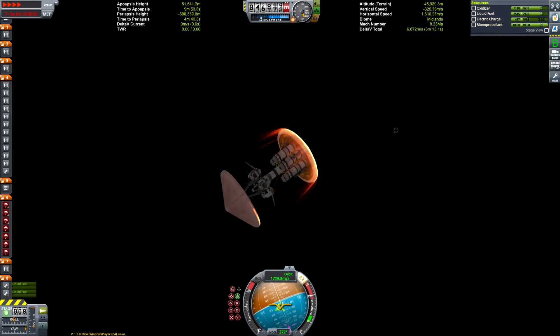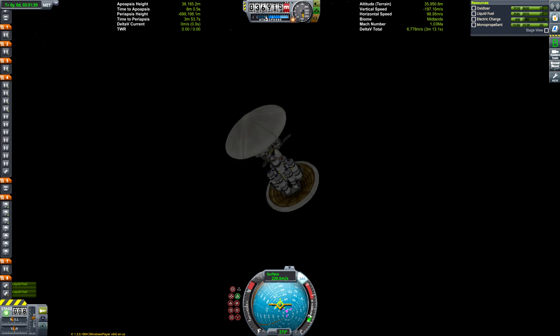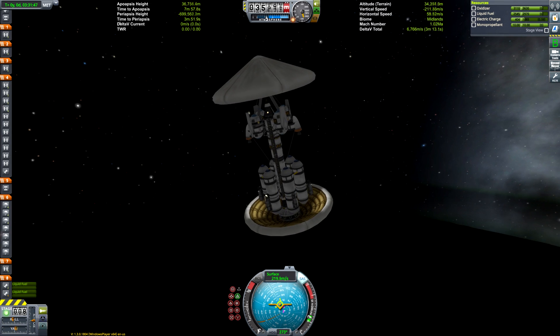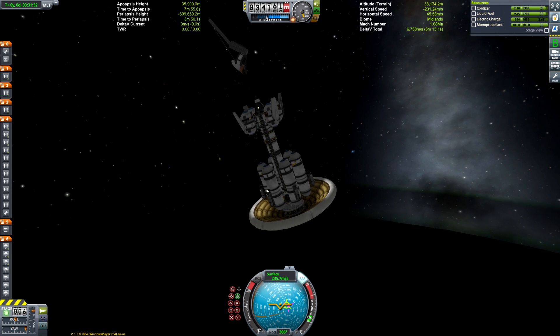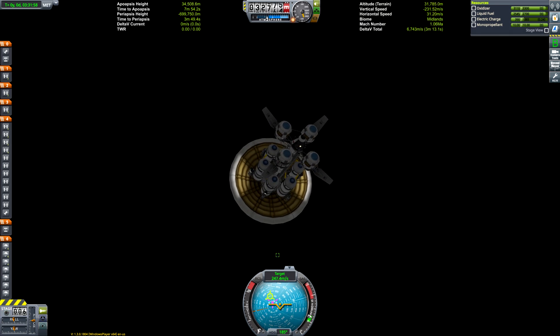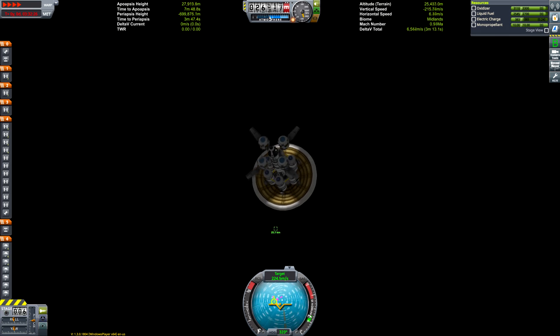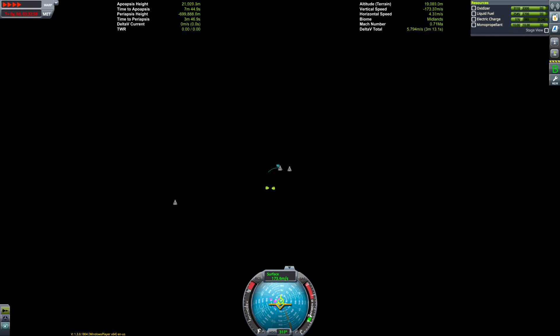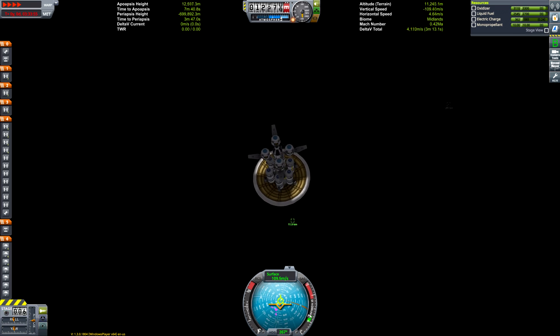Here we are descending through the thick atmosphere of Eve. For clarification, this is played at 100% re-entry heating — I'm especially cautious to check the difficulty settings of other users' save files before starting Blunderbirds missions, because everyone plays at different settings. But if you're trying to recreate this mission, it works at 100% re-entry heating; we didn't even get a temperature gauge on the craft itself, so we weren't close to a danger zone.